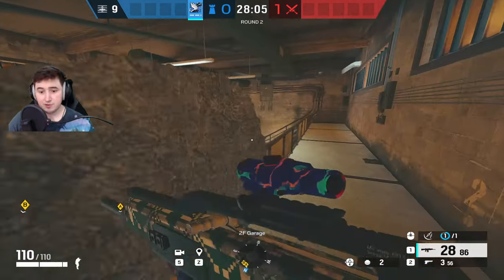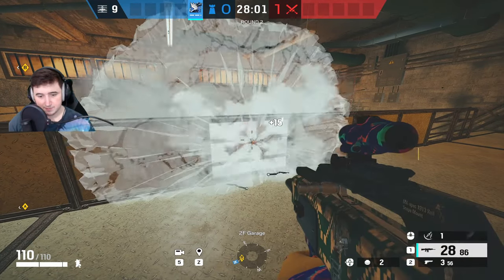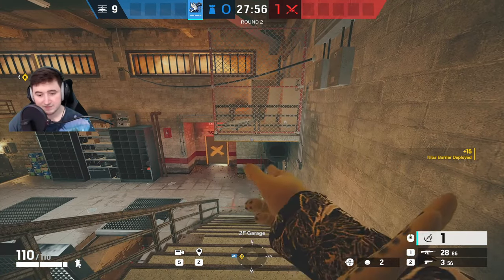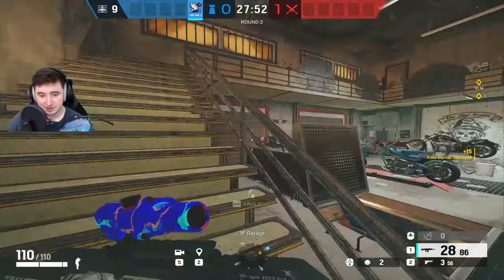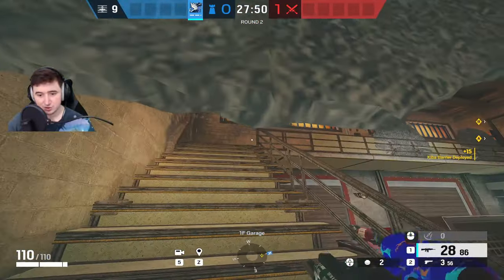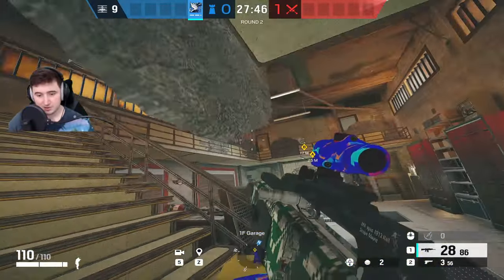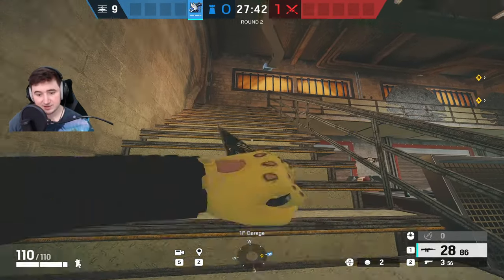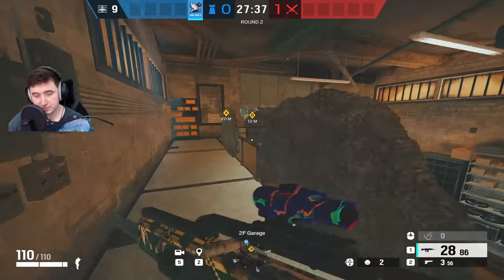The fourth barrier is on this one — just blocks the hole. The fifth I put to stop any kind of Montagne push up the garage stairs or any push. If you put it like that, an attacker will have to either get stuck on it, crouch, or figure a way around it, which is awkward. If you're a Montagne, you literally have to unextend to get through, which means you can get shot. It's just a cool way to counter a Montagne as well. That's Clubhouse done.